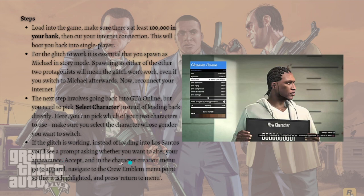If the glitch is working, instead of loading into Los Santos you will see a prompt asking whether you want to alter your appearance. Accept it. In the character creation menu, go to Apparel and navigate to the Crew Emblem menu point so that it is highlighted, then simply press 'Return to Menu'.